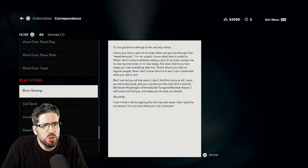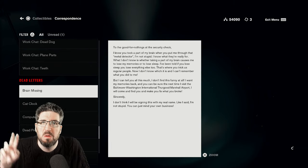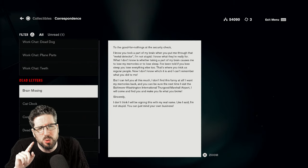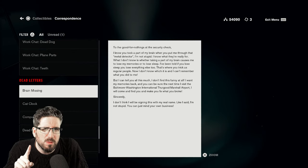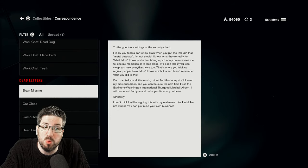Brain missing. To the good-for-nothings at the security check: I know you took a part of my brain when you put me through that metal detector. I'm not stupid — I know what they're really for. What I don't know is whether taking a part of my brain causes me to lose my memories or to lose sleep. I've been told if you lose sleep, you lose everything else too. That's where you trick us, regular people. I can't remember what you did to me, but I can tell you this much — I don't find this funny at all. I want my memories back. And you can be sure the next time I visit the Baltimore Washington International Third Good Marshall Airport, I will come and find you and make you fix what you broke. Sincerely — I don't think I'll be signing this with my real name. I'm not stupid. You can just mind your own business.